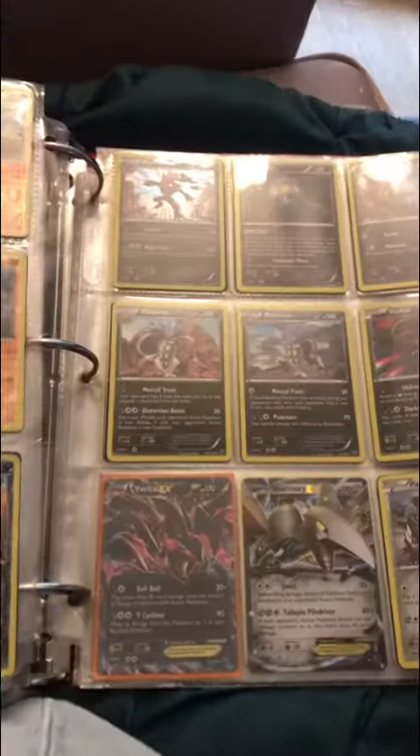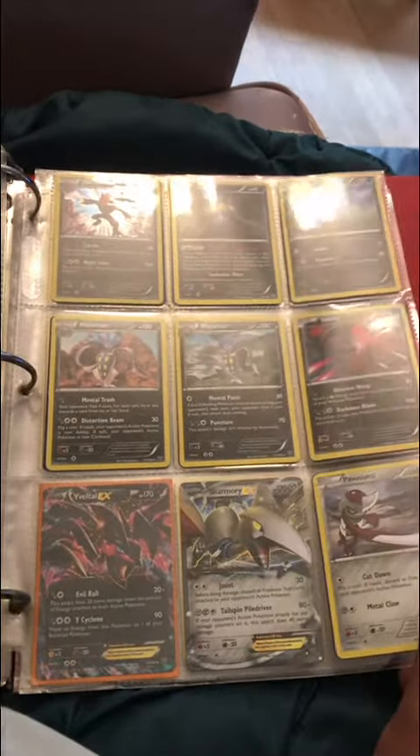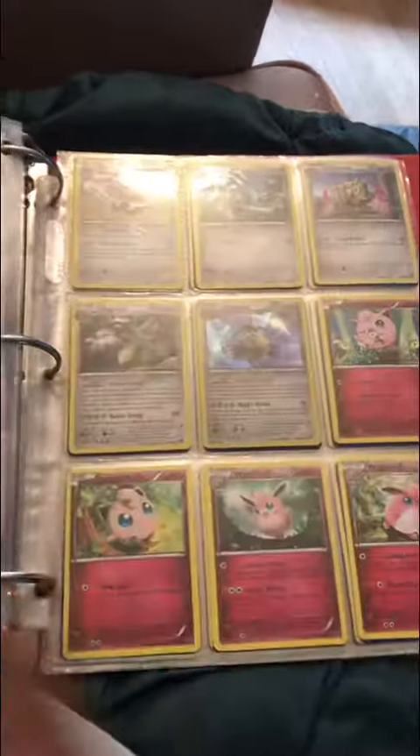There's the Dugtrio. There was a Zoroark — it just wasn't good. And there's the Eevee he was talking about.